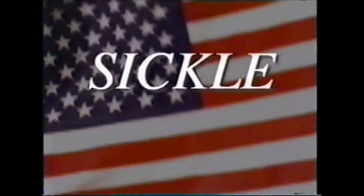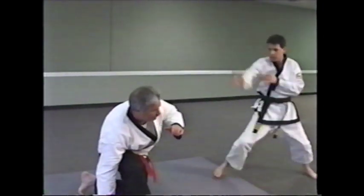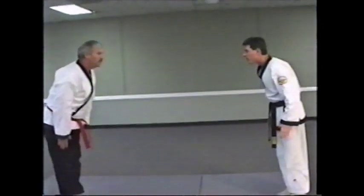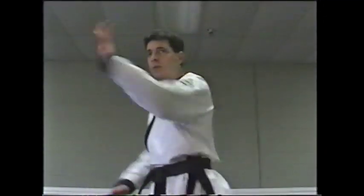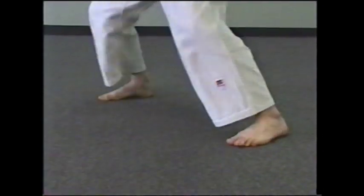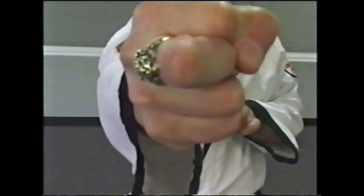Sickle against a right punch. Step forward at a 45 degree angle delivering a parry block and upper block in a circular fashion through the arm and around into a ridge hand position to the groin. Take the other hand and strike to the rib cage in a brushing motion with a palm strike, finalized with a middle knuckle strike to the eye or philtrum area of the face mask.